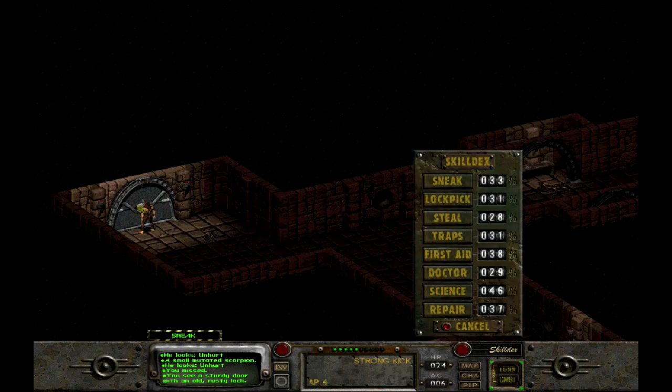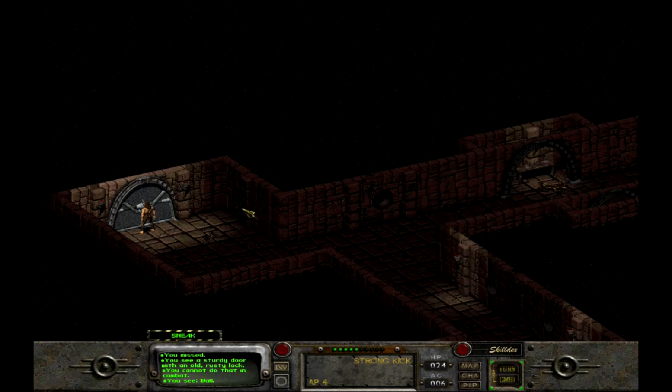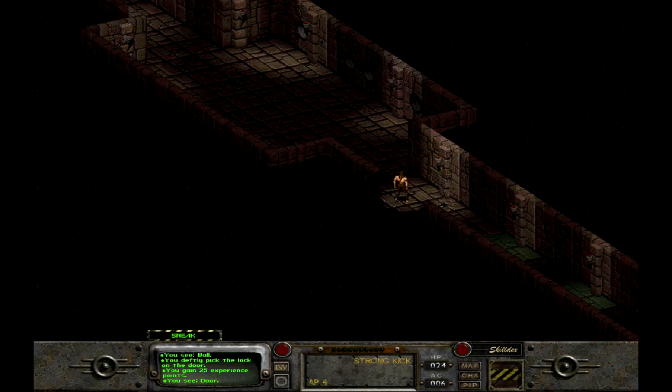This door is locked, so we have to use our lockpick skill on it. But it doesn't want to let us do that in combat. Lockpick is number two on the Skilladex. And it worked — 25 XP for picking a lock. They say you can pick a lock, you can pick your nose, but don't pick your nose with a lockpick.